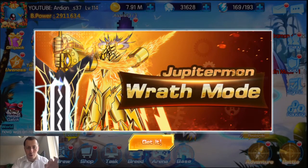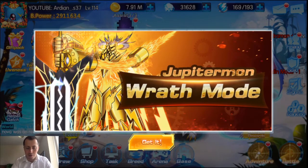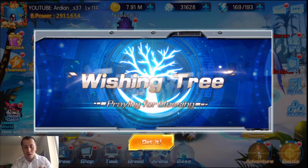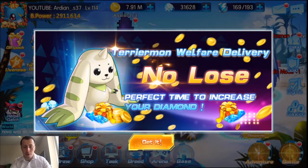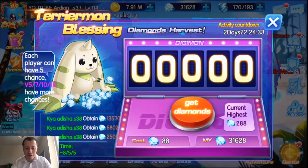I'm going to try to do this a little bit quick because I have to get ready - I'm actually getting married today, so I have to really plan everything well. We have the wishing tree where you can actually get the Jupitermon awakened weapon, so that's good. We're actually going to go for Jupitermon. Here we go - Terriermon Blessing, I can't believe we have this right now.